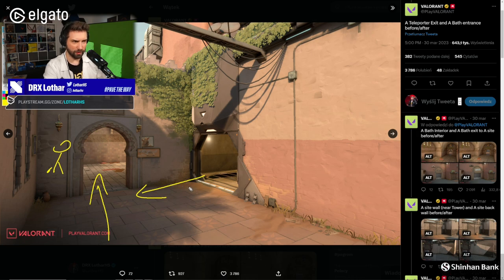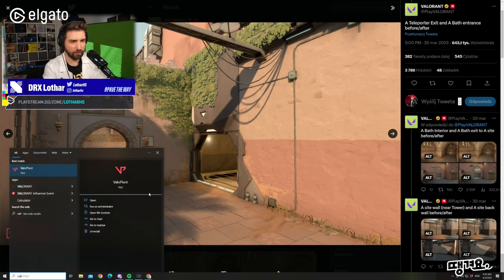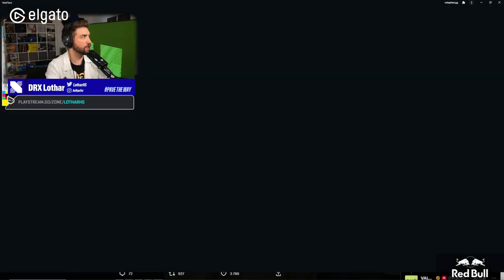This makes a huge difference for throwing utility as well. Imagine Raze is in long B and drops a Paint Shell — you're able to make defense on Showers much better because of that. You're able to molly through the TP from B to A and help the defense of Showers so much. This will also change rotations because it cuts like two seconds from them. You don't have to run as much anymore.